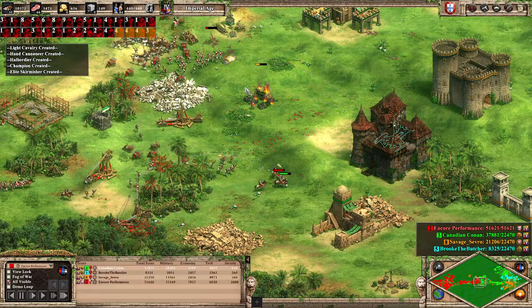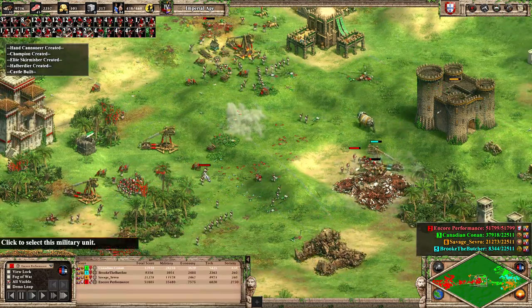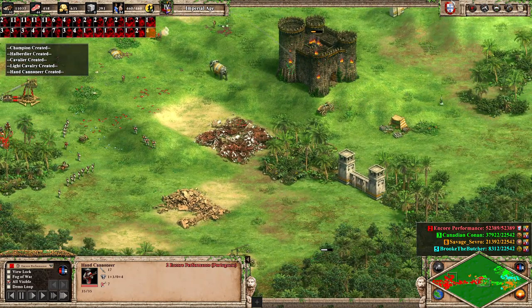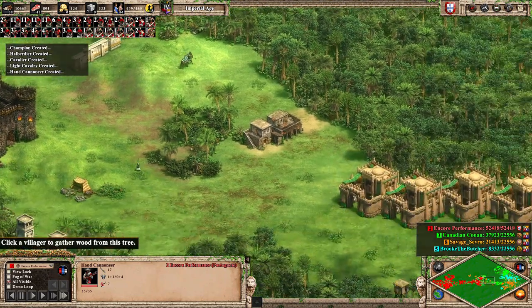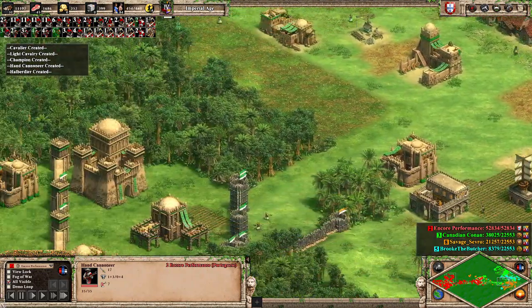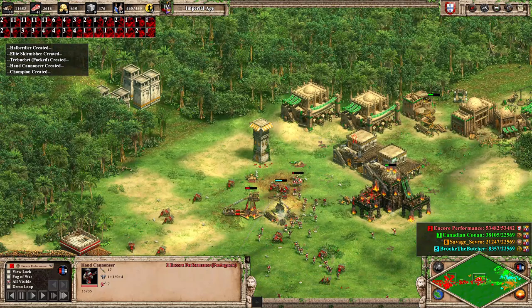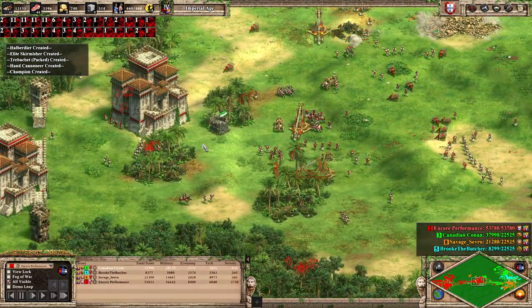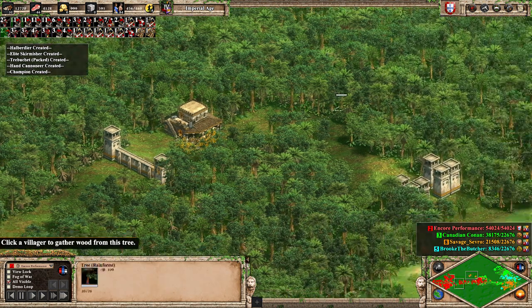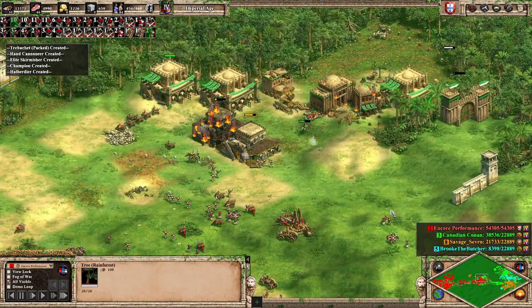When you mass organ guns I feel the only counter is mass siege, but I was hoping they would get overwhelmed and continue with their trash spam. I think the best way to counter hand cannoneers is skirmishers, but of course skirmishers die to organ guns. A hand cannoneer has seven range — an onager has more range, but a hand cannoneer deals 17 attack with 100% accuracy. A volley of a few hand cannoneers will just tear an onager down.